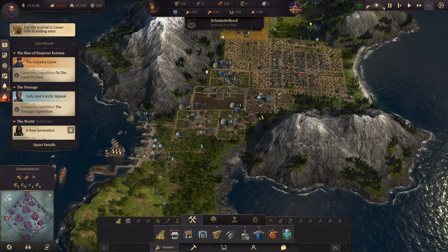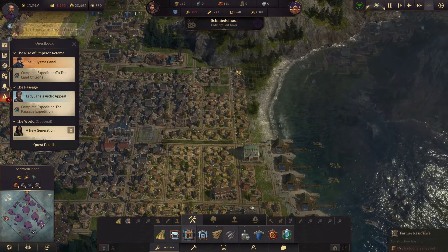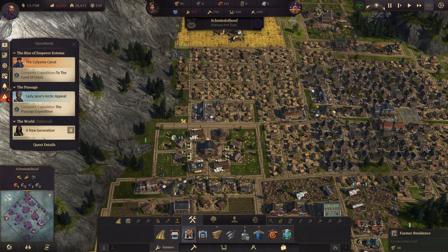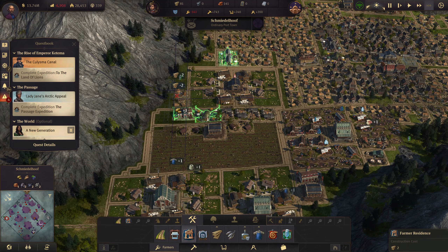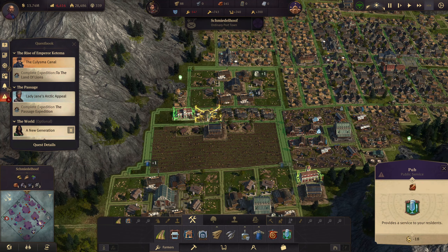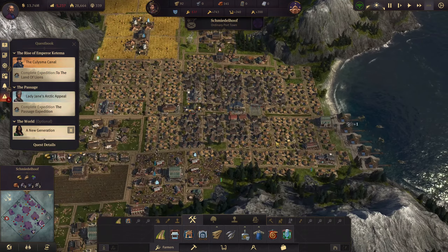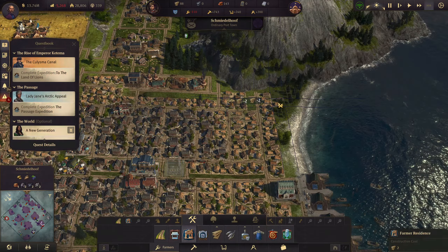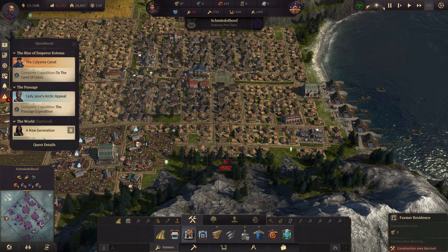We're going to bring fish and clothing here. And we're going to need to really double up the production here. We can mess with that stuff later - I just need to get my populations up.